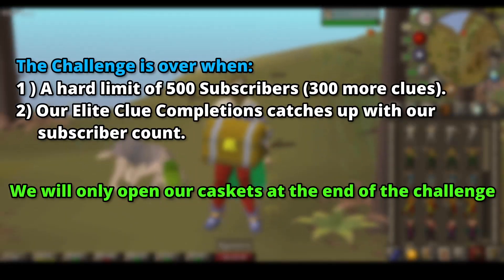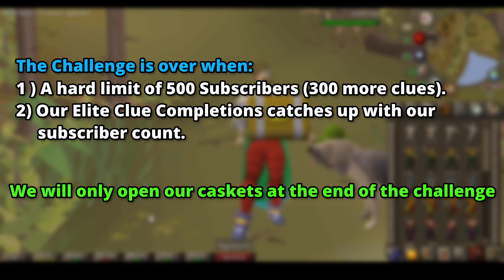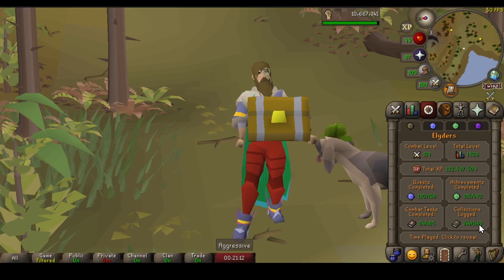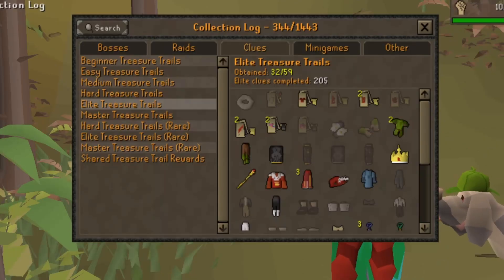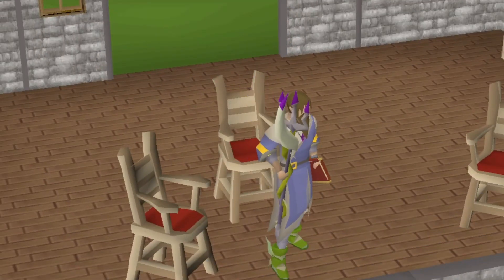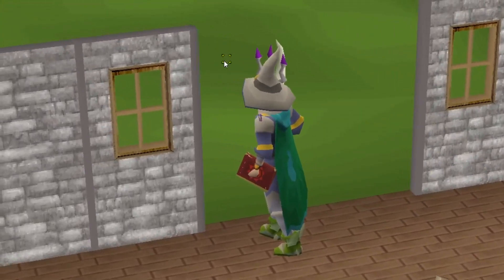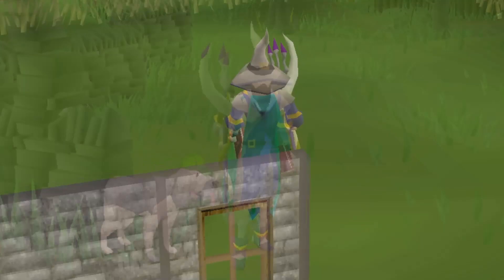The upper limit to this challenge is 500 Elite Clues, and the challenge ends whenever we do more Elite Clues than we have subscribers. Right now, at the time of writing, we have 249 subscribers and we have completed 205 Elite Clues. So the ball's in your court — you guys decide how many Elite Clues we do this season. This is going to lead to an epic hunt and a very massive loot tab.